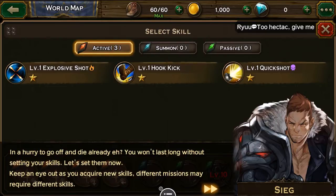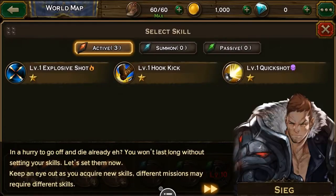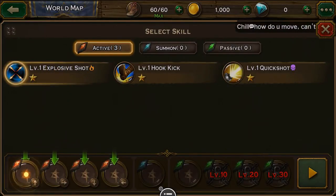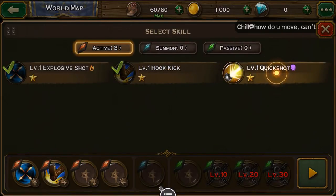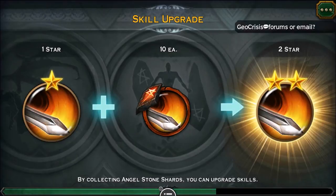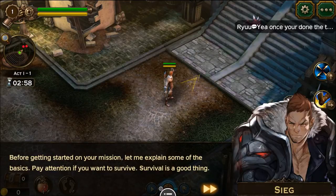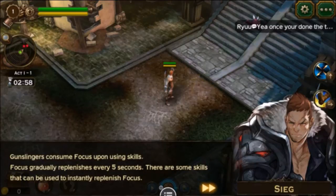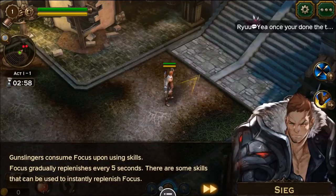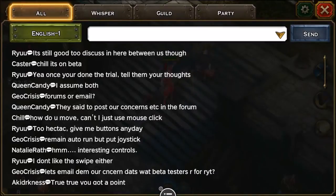We're warned that we won't last long without setting skills, so let's do it now. Skills can be swapped for different missions. I set explosive shot, quick kick, and quick shot. The Gunslinger consumes focus while using skills — focus gradually replenishes every five seconds, and some skills can instantly replenish it. We also have a menu option to use focus instantly.